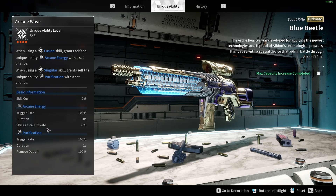But this skill critical hit rate is multiplicative and not additive. We also have Purification. When using a singular skill, it grants self the unique ability Purification with a set chance. When the weapon is level 4, we have a trigger rate of 100%. The duration lasts for 1 second — that's all you need to remove the debuffs — and this removes debuffs at a 100% success rate. Whenever you gain another debuff, you can just reuse a singular skill and it will remove the debuffs again.